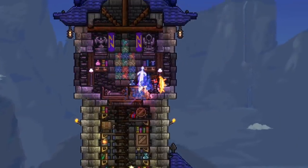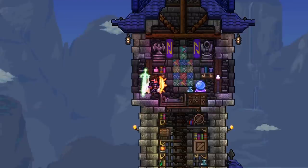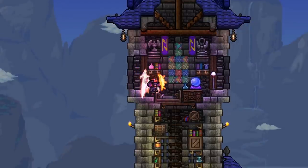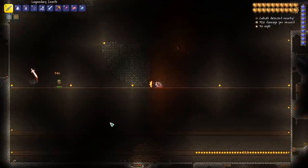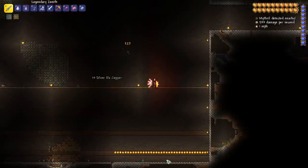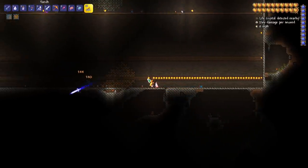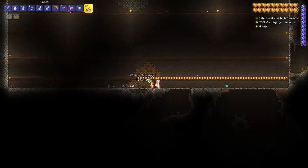Let's go take a look at how to spawn this new mini event. It's pretty simple. You just need to be 200 tiles below the surface layer, and you can do this in any biome. I've gone ahead and created an arena down here for this event. All we need to do is place a bunch of torches — around 100 that we need to place. So once we have all these down, it will start an event and you'll see what it does.